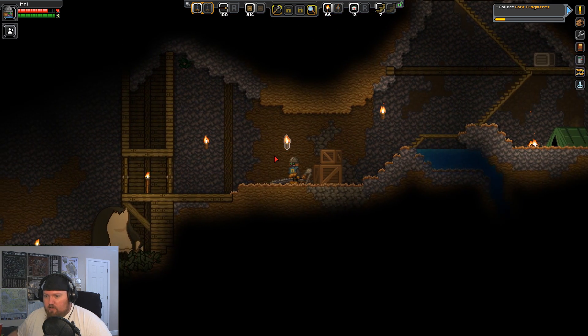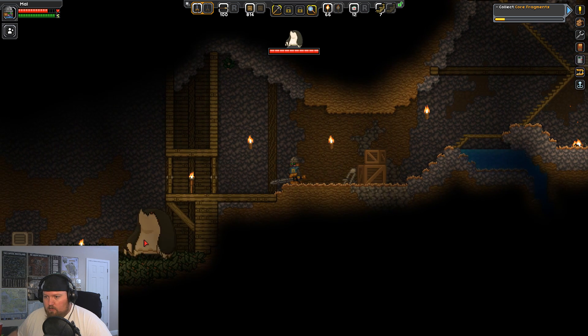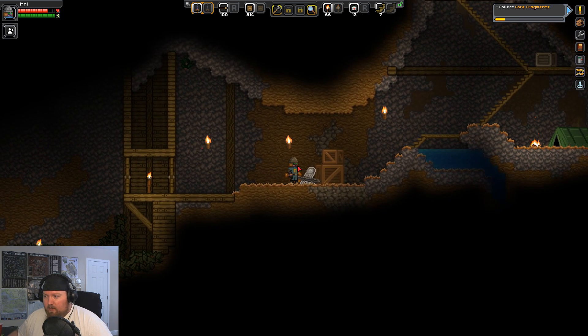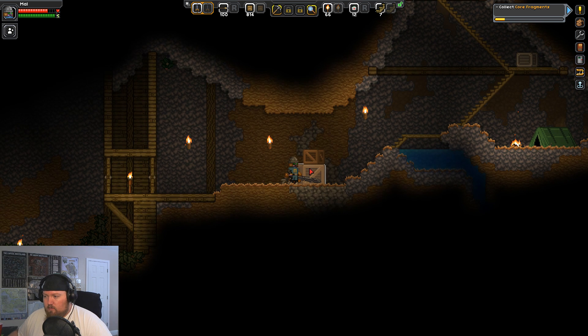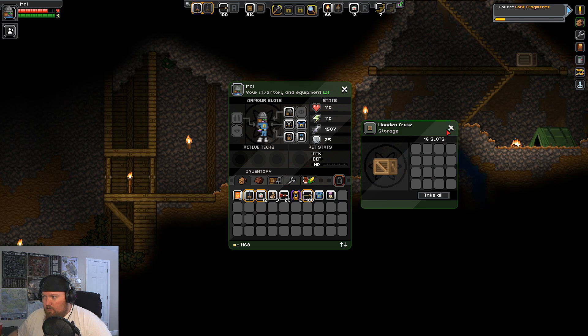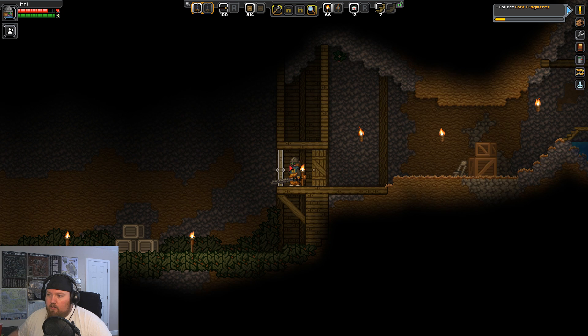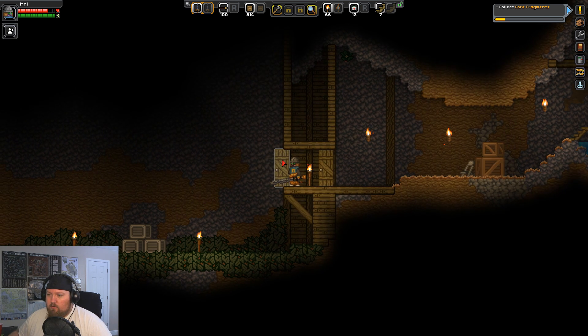There he is. I don't know if I should even attempt to fight that. So anyway, I found this dude and promptly left. What if I could hit him with some spears? I think hunting spears would work. If you think I'm going down there while he's there, you're out of your mind.